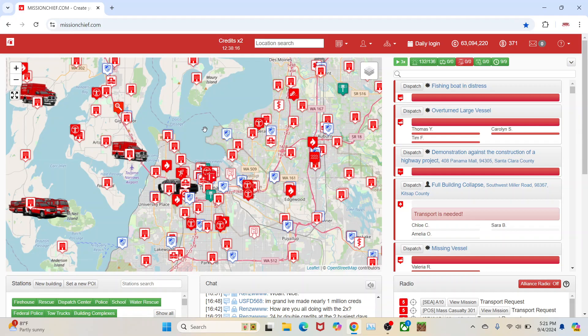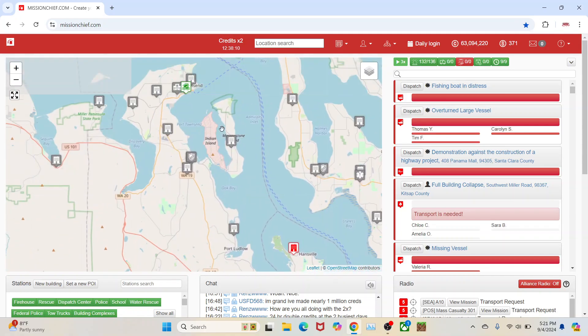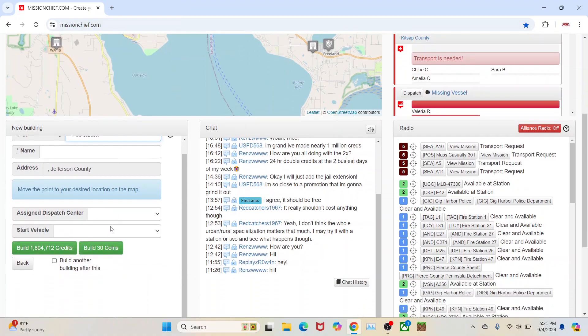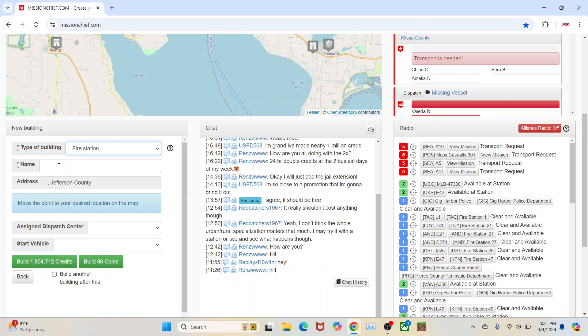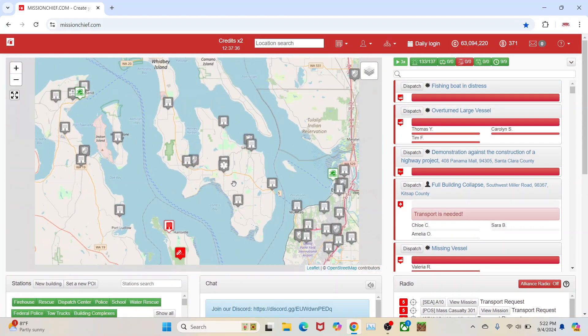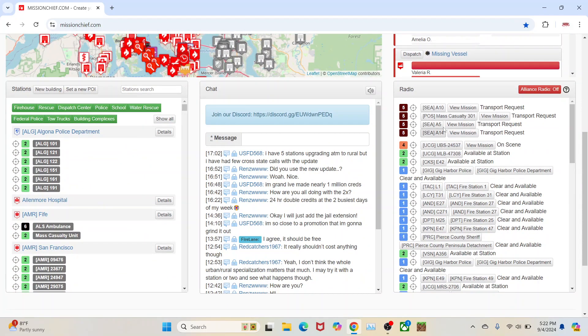In my vision, what I expected them to do is not at all what they did. What I was expecting is — let's go to build new building and click on fire station — they should have given you an option right away, like a little box you can click that says rural or urban, or even other. Like if it's an airport fire station or a wildland fire station where it's not really rural or urban, you could click other and make it a different specialization. Because there are other specializations beyond urban and rural — there's wildland, airport, and water rescue too, so you can make lifeguard stations and stuff like that.